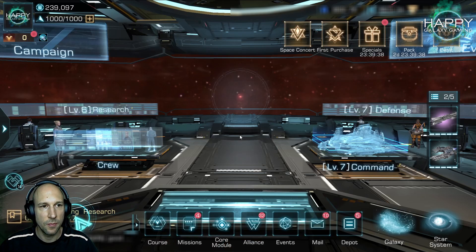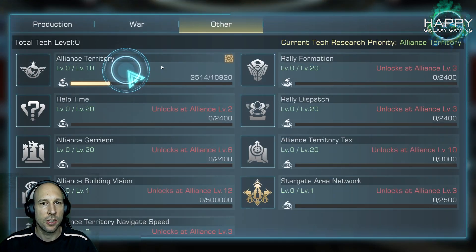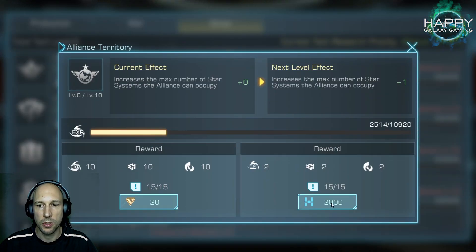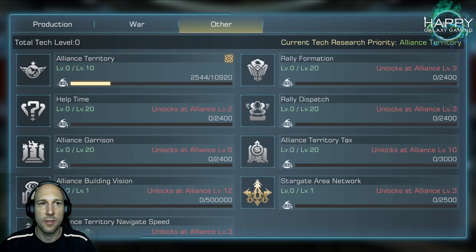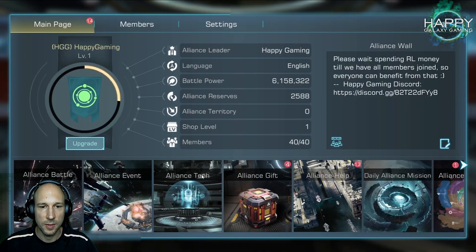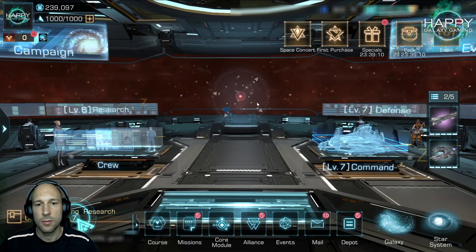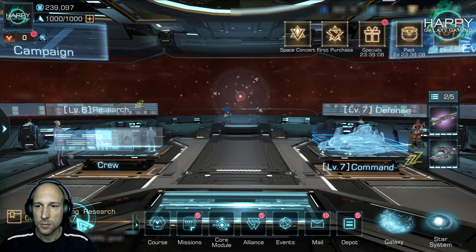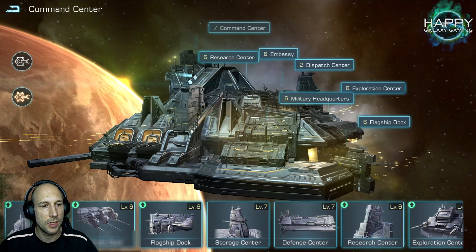For your Alliance, you will need to settle some Alliance territory as fast as possible because we plan to grow as fast as possible, so that will be important. Ask your Alliance members to do the Alliance tag every day so you get the points there. Help them out, and that's more or less the main things you have to do.